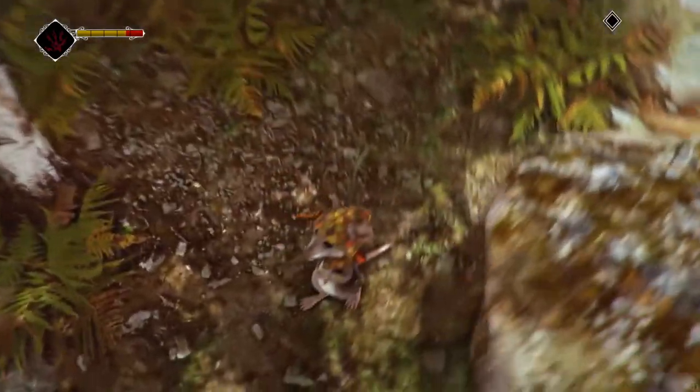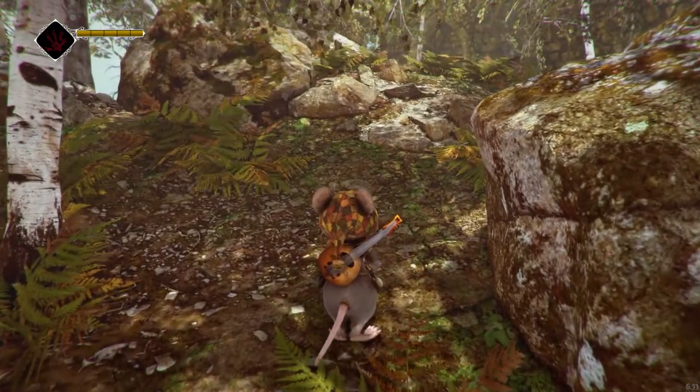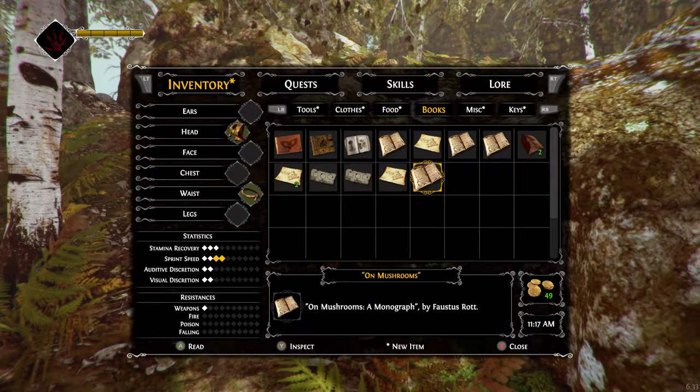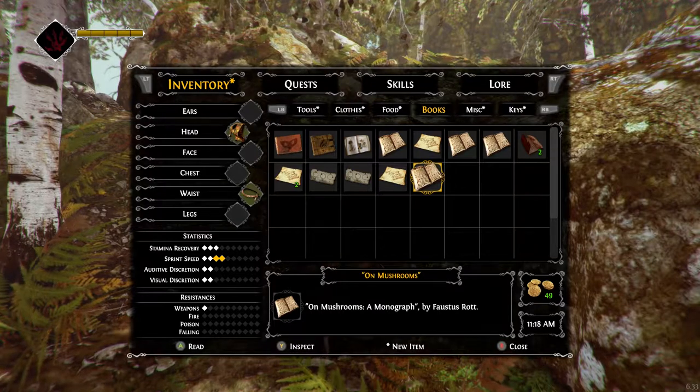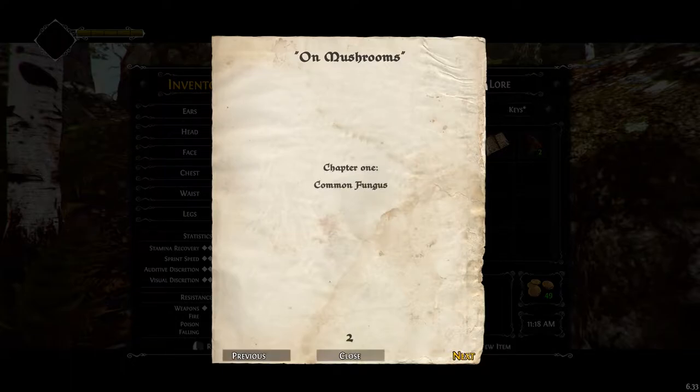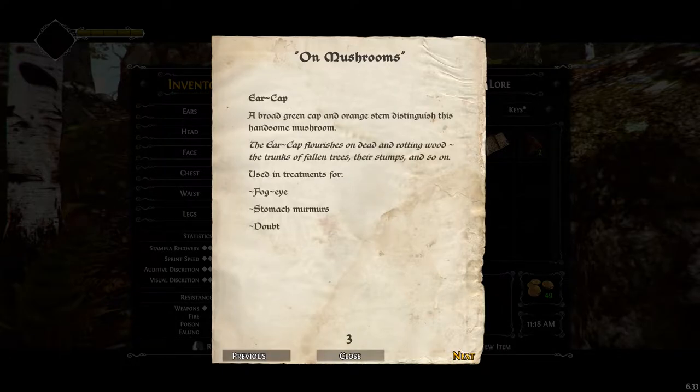I'm getting seen. Before I start collecting, I want to read that identification book they gave us. On Mushrooms — a monograph by Faustus Rot. I'm going to have to use the mouse to switch pages. Chapter 1, Common Fungus. Ear Cap: broad green cap and orange stem distinguish this handsome mushroom. It describes where you'll find it — flourishes on dead and rotting wood, trunks of fallen trees — and what it's used for. It's used to treat doubt. That's strange — doubt isn't really a condition.